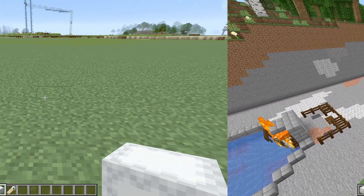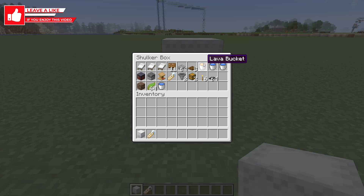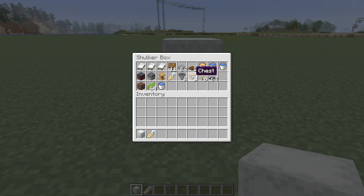The items you're going to need for this build are: three beds, 11 signs, 64 slabs, eight trapdoors, a bucket of lava, two water buckets, three workstations, a name tag, two hoppers, two chests, six torches.